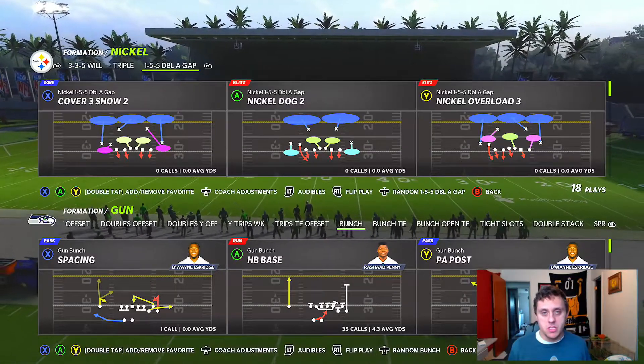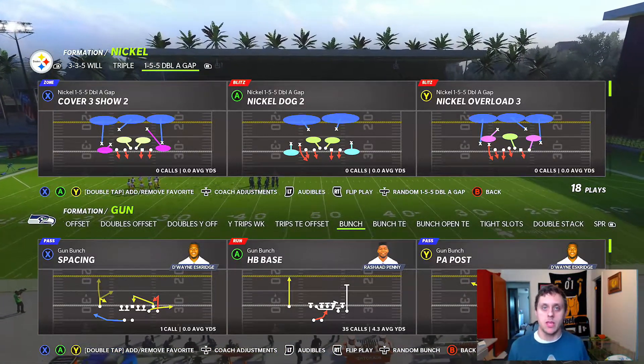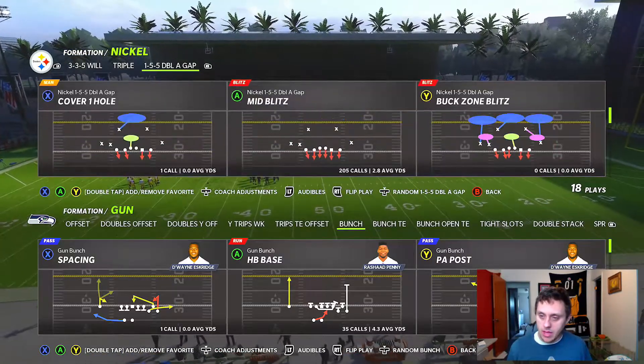In one minute you guys are going to learn the fastest blitz in Madden 22. We are in the Pittsburgh Steelers defensive playbook in the Nickel 155 Double A Gap, and the blitz I've been liking is this Buck Zone Blitz.